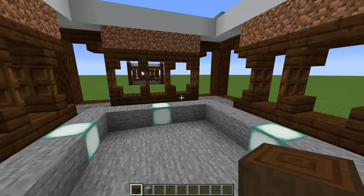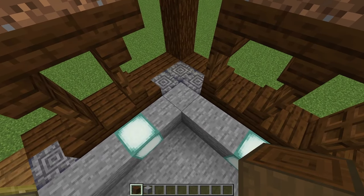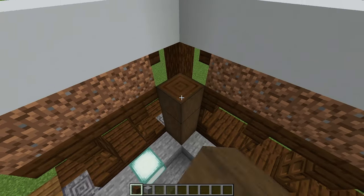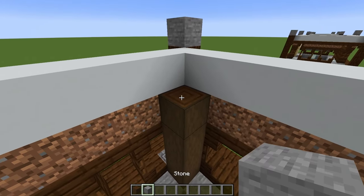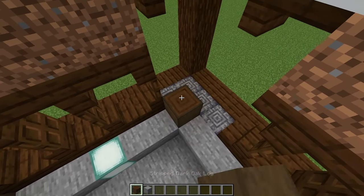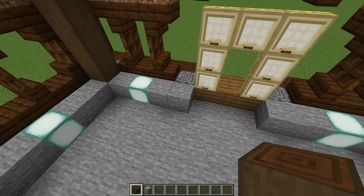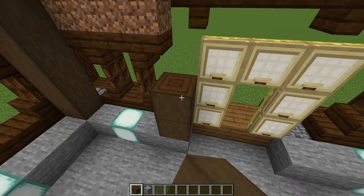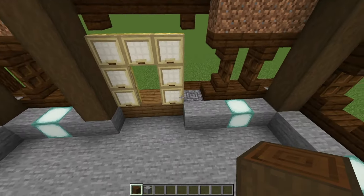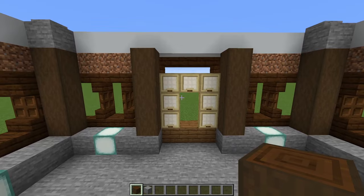Now we're going to come to the inside and come along to the stone block right in the corner. We're going to add four stripped dark oak logs with a stone block on top — do that in each corner. Once you've got all of those in, look toward our front door and each side of the door, on top of this stone, we are going to do pillars of four stripped dark oak, but no stone block on top this time.